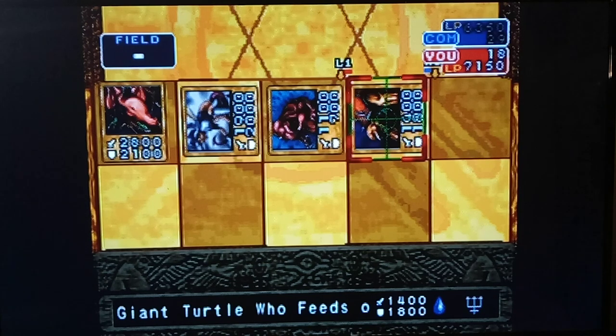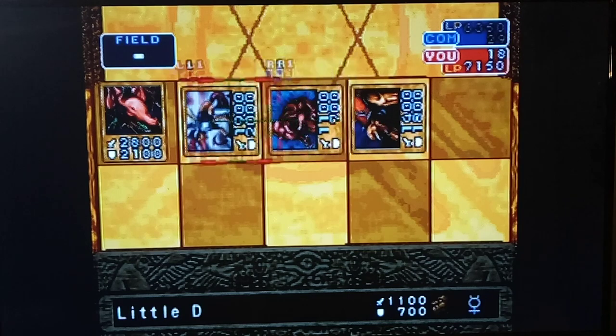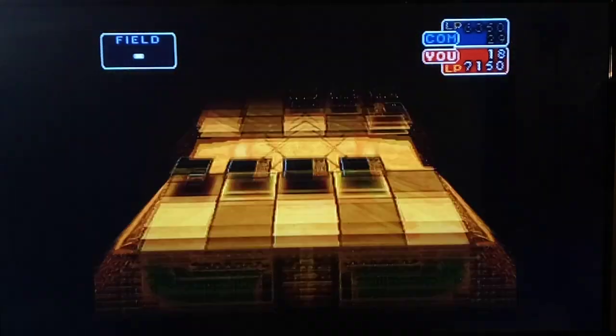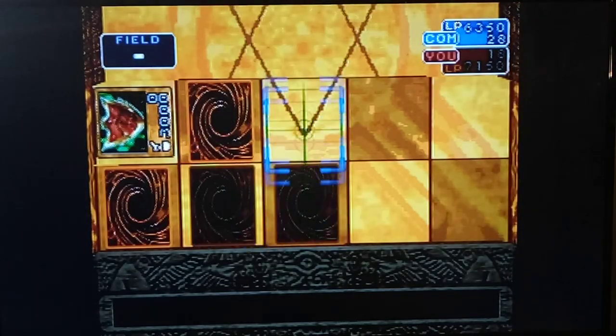Hello guys, Bloodmon14 here, and we're back with some more Yu-Gi-Oh! Let's Play Forbidden Memories. Last time, we got a bunch of story stuff, and Yu-Gi met Prince Yami Yu-Gi for the first time, thanks to Shadi's help. We summoned the Gora Turtle of the Flames versus Yami Bakura, and we ended our turn.